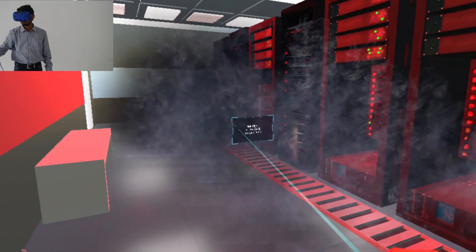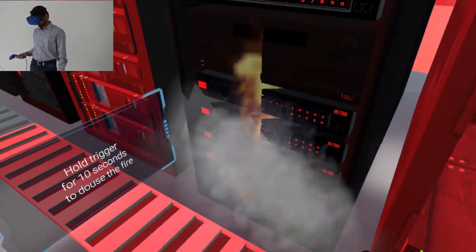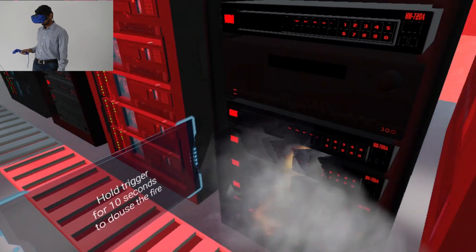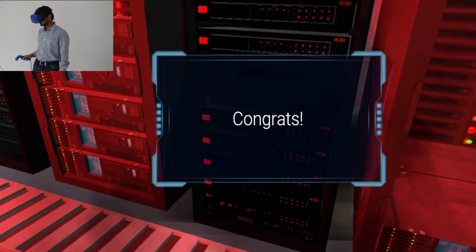Go to fireplace. Press and hold trigger for 10 seconds to douse fire. You have put out the fire. Let's view your score.